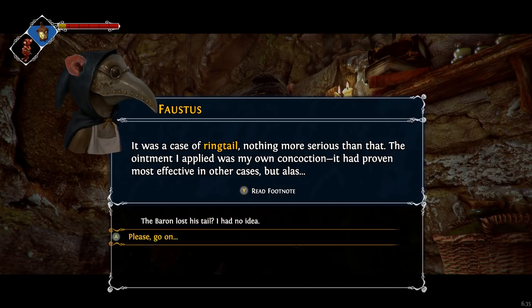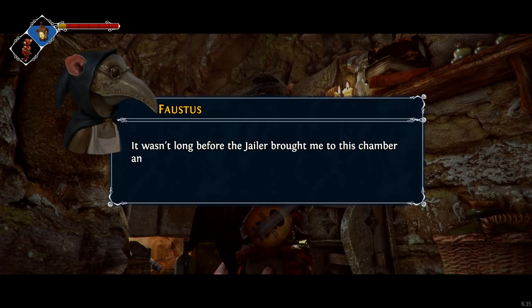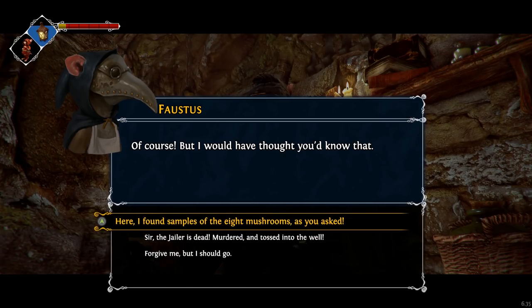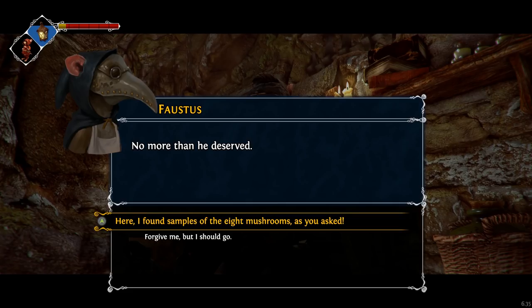Go on. And so I was sent here, to Doineland Heights — an opportunity to reflect upon my carelessness, the baron called it. It wasn't long before the jailer brought me to this chamber and put me to work. I have served my sentence a dozen times over. But while there is another batch of rotgut brewing, the jailer and his master will never let me leave this place. Well, I'll have you know, Faustus — the jailer's dead. The jailer is murdered and tossed into the well. Murdered? No more than he deserved. So your whole problem's just solved. Probably not that simple.